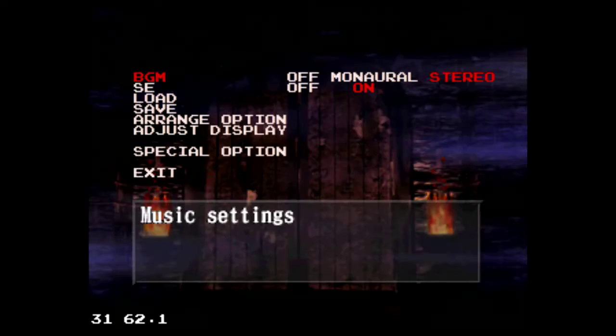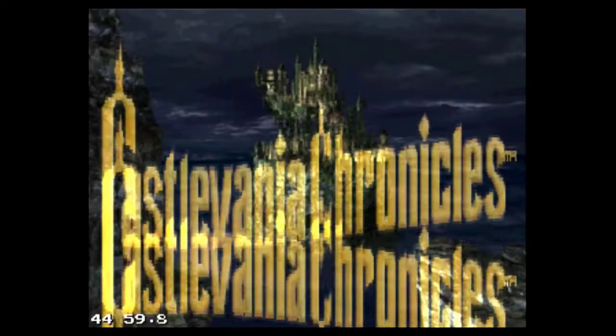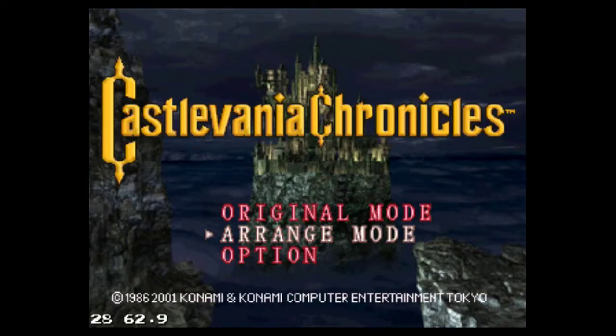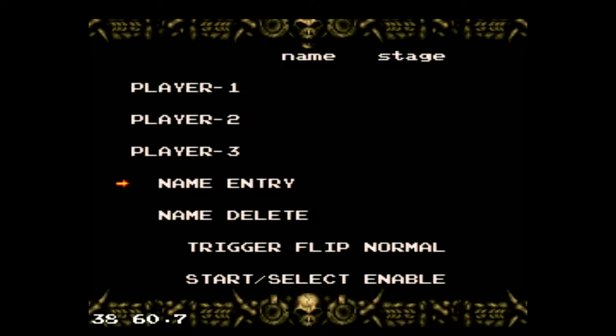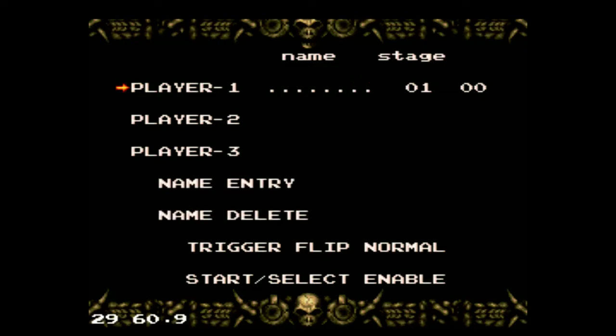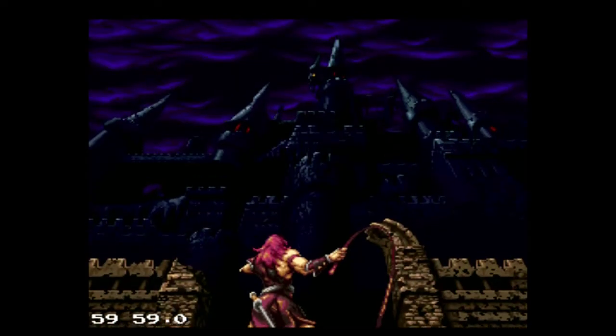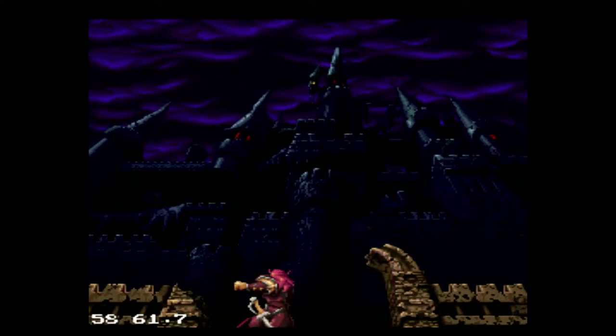Anyway, let's go ahead with the gameplay — let's go with the arrange mode so you'll see the different, newer sprites. Even the name entry screen is similar to the Famicom Disk System version of Castlevania, the first one, and the intro as well of course.